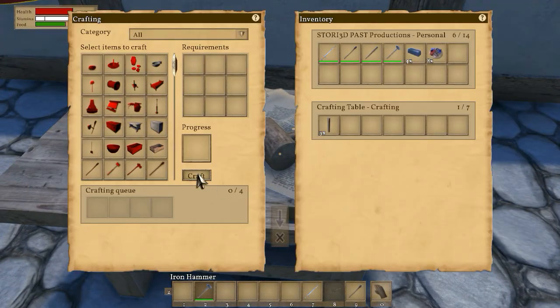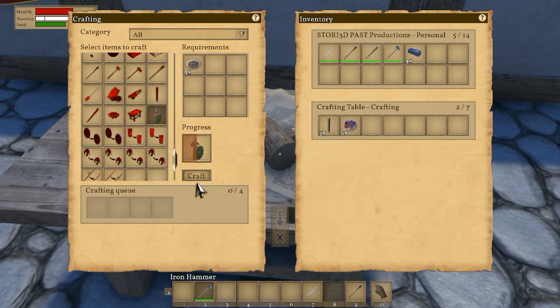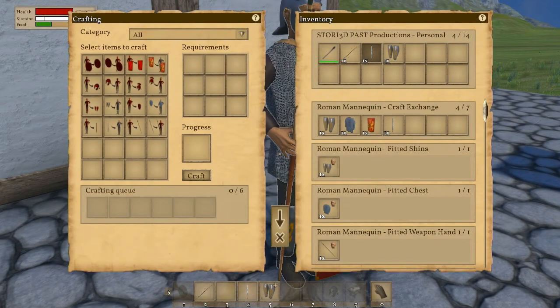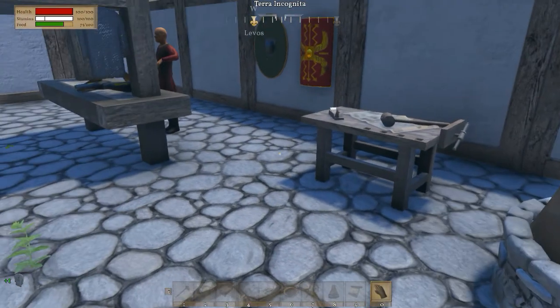If you have the mod, customizing your own mannequin is easy. First, you create the mannequin just by using four dishes of food at a craft table — it's like giving rations to a guard. Then when you place the mannequin, you can click on him and see that he too has a crafting inventory. If you want him to wear a piece of armor or a weapon, first you craft it at the smithy and then add it to your inventory. Then you place it in the mannequin's crafting inventory.